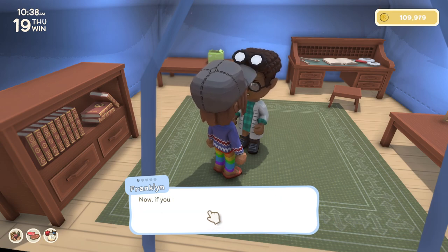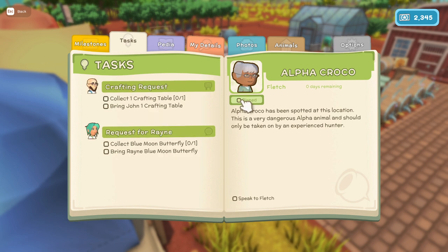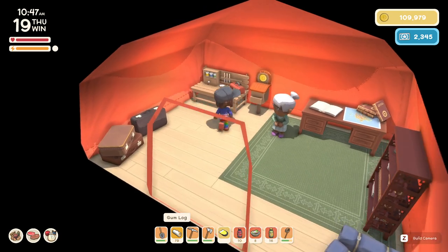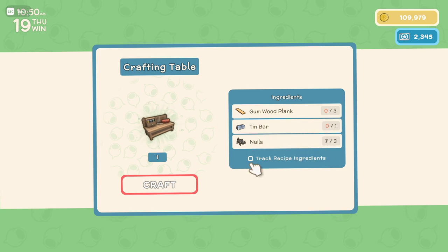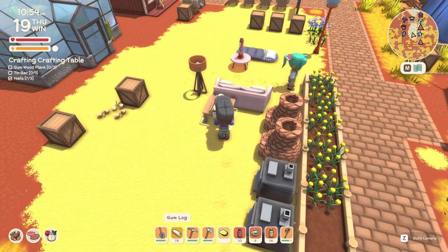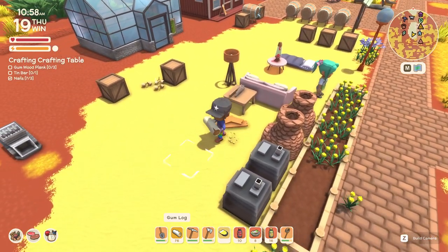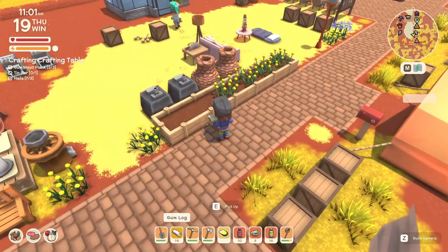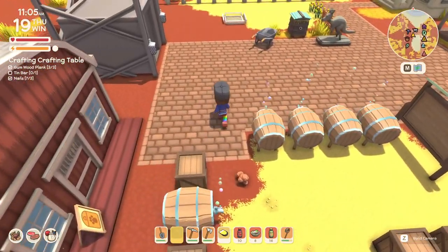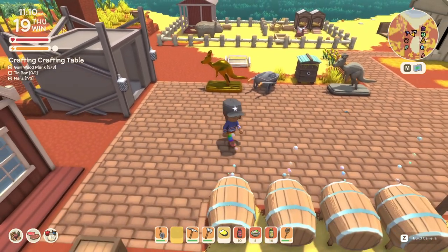I don't think we're going to make it into the mines — next time. I want to remove that from the queue. Crafting table: tin bar and gumwood plank — pretty cheap. I think I just harvested something — that was weird. I want to put this golden jackaroo up. Beautiful. Our honey is in — nice.